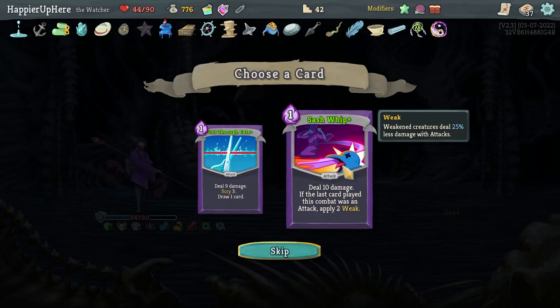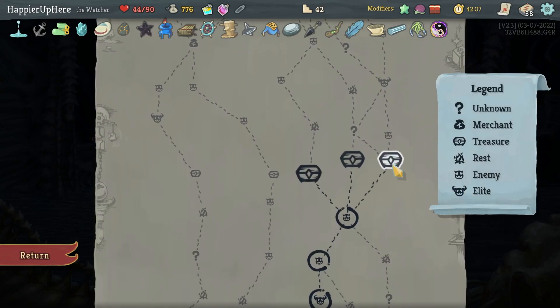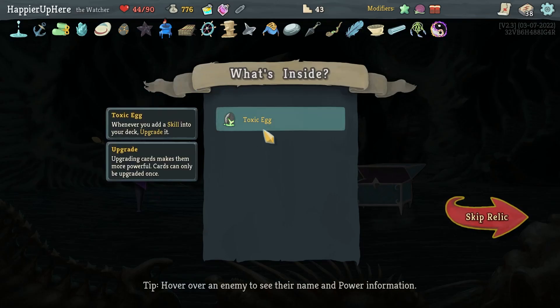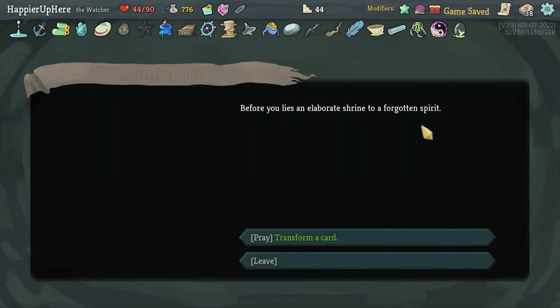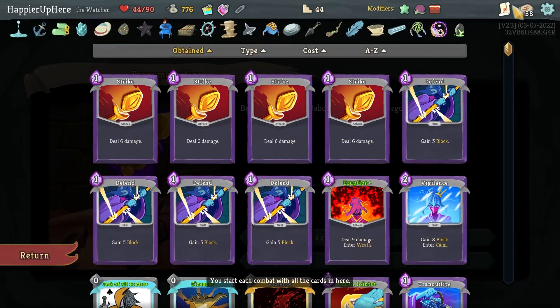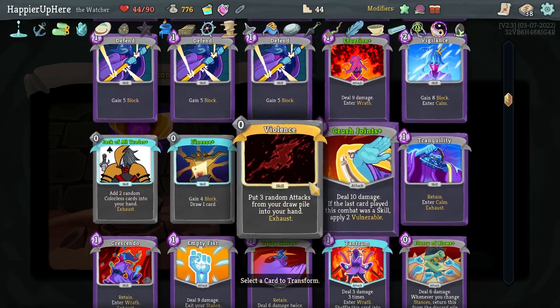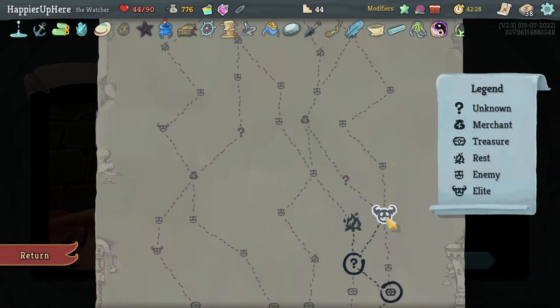Going this way for another elite and two question mark rooms. Got a Toxic Egg — whenever you add a skill into your deck, upgrade it. A little late on that, but fine. Transform a card — I could transform the Violence, I have to remove it either way. Let's transform it and see. It gave me Hand of Greed — not bad, I can try to use it.